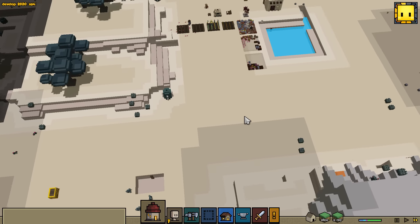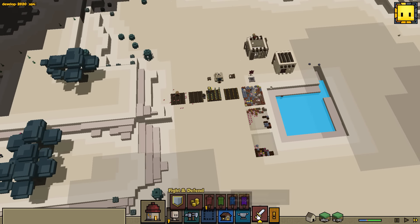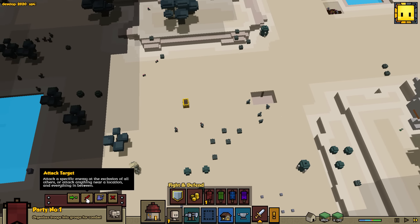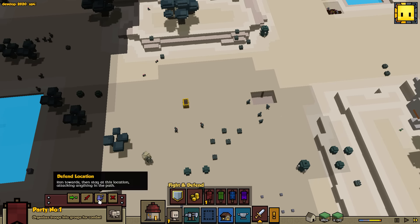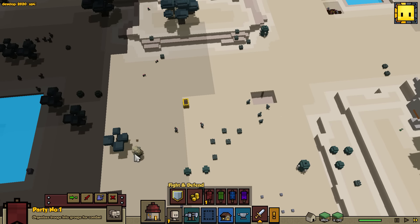Hey, where'd the giant go? Okay, I was going to freak out a little bit. So let's go ahead and take him down now. I feel like it's not a good idea to just keep him there. Let's go ahead and take him down. So we can attack a specific enemy at the exclusion of all others. We can move to a location, defend location, or cancel order. So let's go ahead and attack this guy and see what this looks like.